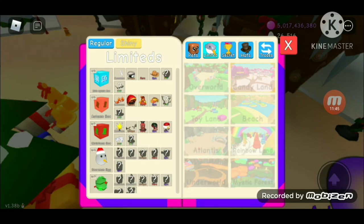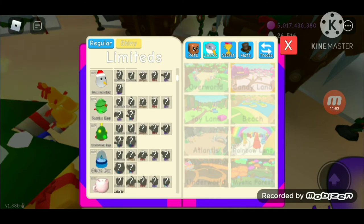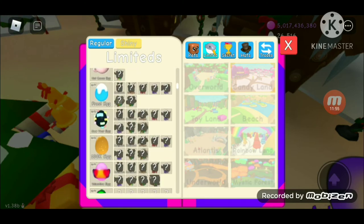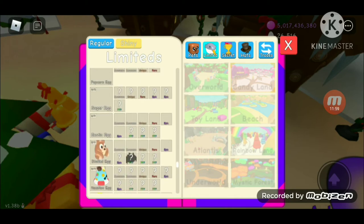I see the autumn box — that's the fall one. And the snowman egg, that's from last year. Yeah, I've got all this stuff.